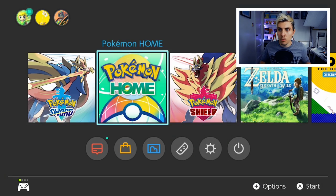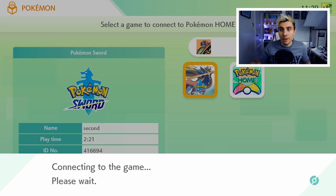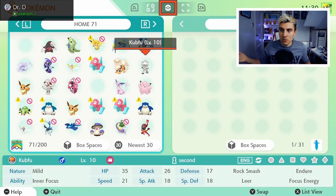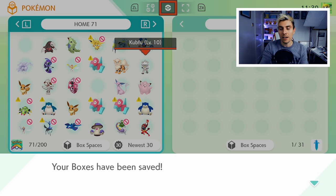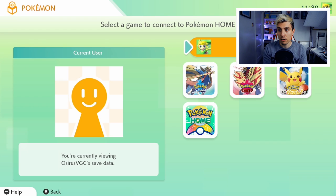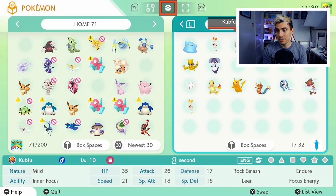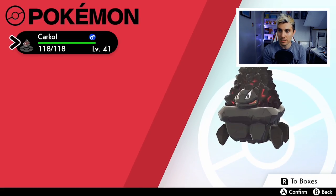Once you've saved your game and have your Kubfu, open Pokémon HOME under your original username. Go to the top, switch to your new save file, come back into Pokémon HOME using that new save file, grab Kubfu out of your box, put it into Pokémon HOME, then save and exit. Then come back into Pokémon HOME under your original user and original game and you'll be able to grab Kubfu and put it into your main game. You can see here — Kubfu sitting nicely in Pokémon HOME, ready to transfer to the main game.